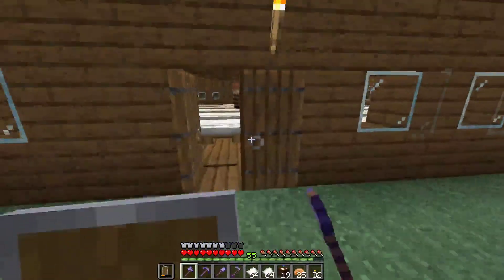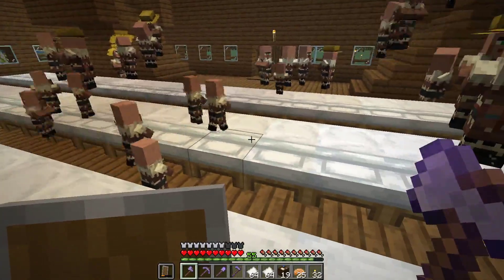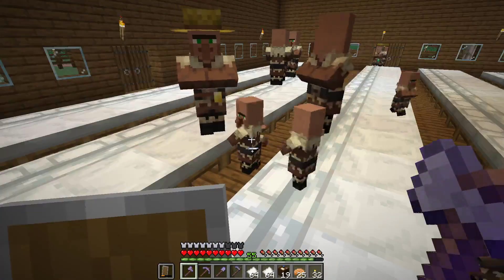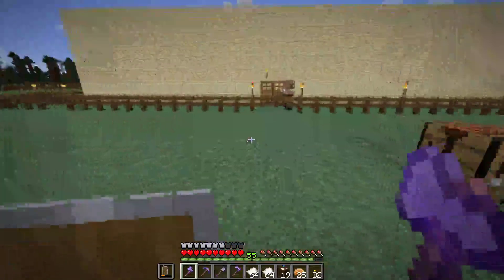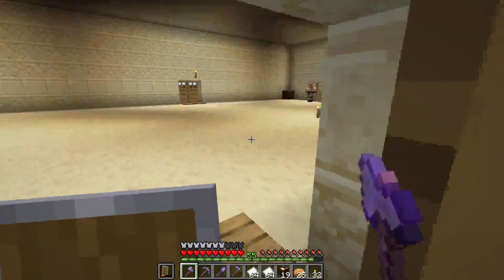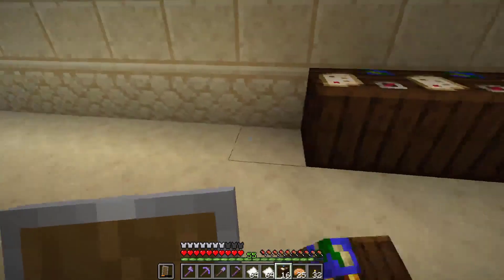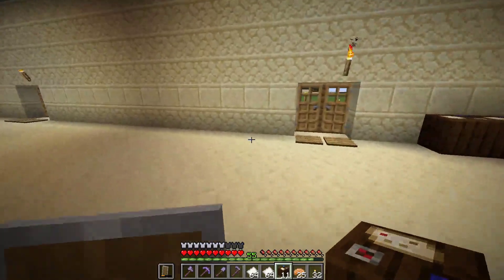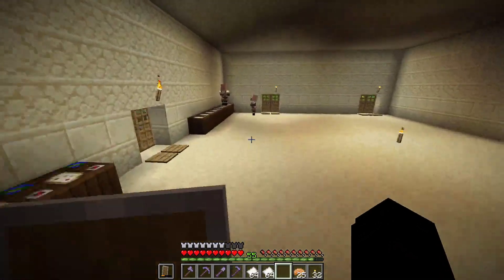There should be a ton of children now. We'll see how much two stacks of 64 bread did. Good bit. They're easy to see because they travel around in a group, like rats. Let's have like a corner of them there and then a zone here for them to hang out in.